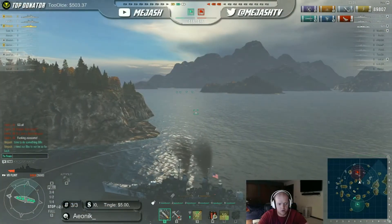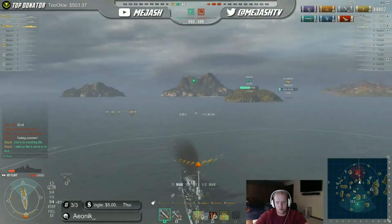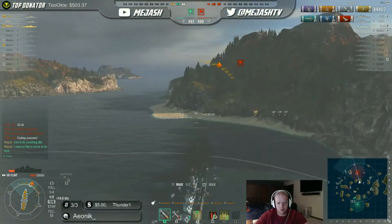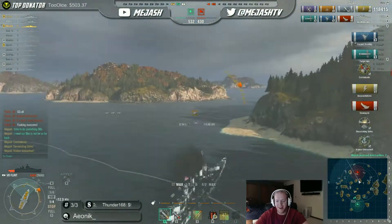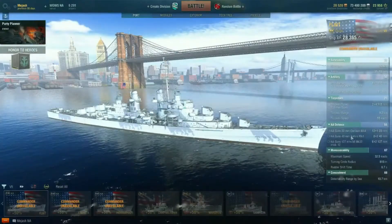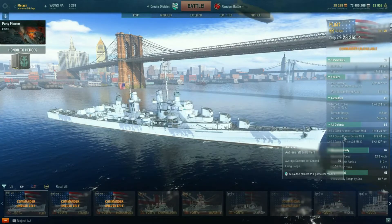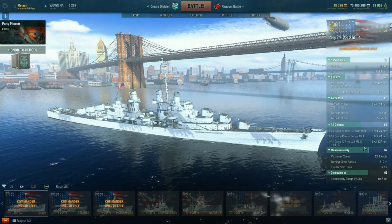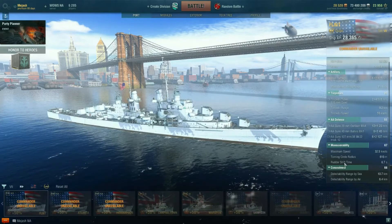These torpedoes make it basically a destroyer now. The AA is actually a little bit different too — there are more Bofors, so the guns affected by AA and BFT give the Flint slightly better AA. I haven't really noticed a massive difference compared to the Atlanta going against planes, but still really, really solid.